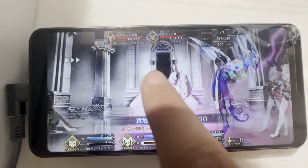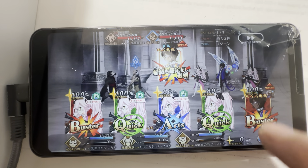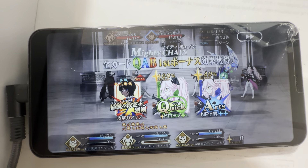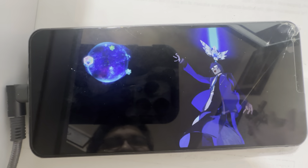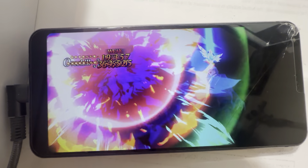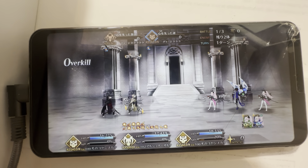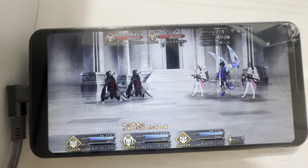I activate the NP skills first — you don't have to, but I like to for the extra crit damage. I noticed earlier there was an arts chain that upgraded the whole chain a little bit. I can't wait for that chain update — I think we get it in the next anniversary or the one after. That update to the card chains is really, really useful.